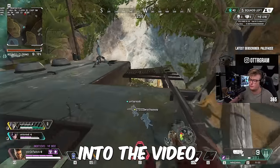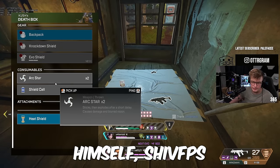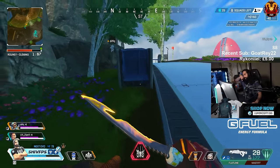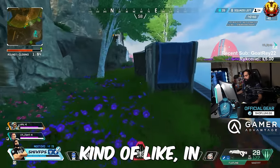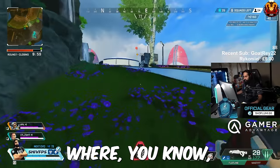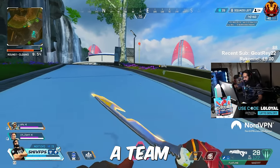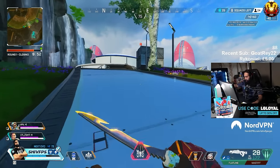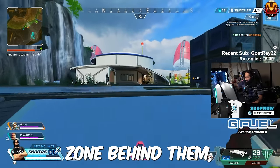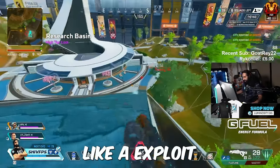We've gotten really far into the video, so as a thank you for watching, here's a tip straight from the Bangalore warlord himself, ShivFPS. There's a niche thing — it's more of a bug or exploit — where if you have a smoke in front of a team, and then the zone is behind them, you can silhouette them through the smoke. That's kind of like an exploit.